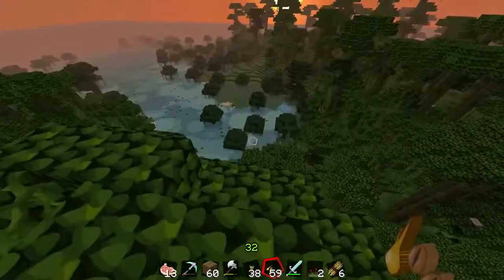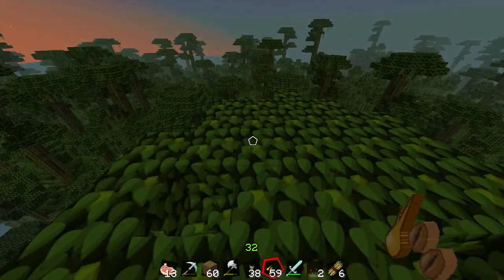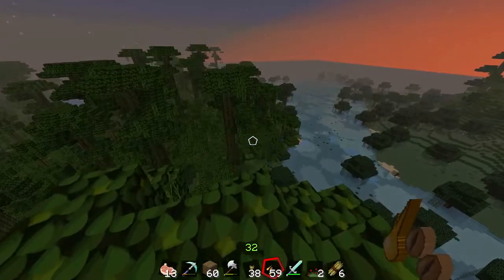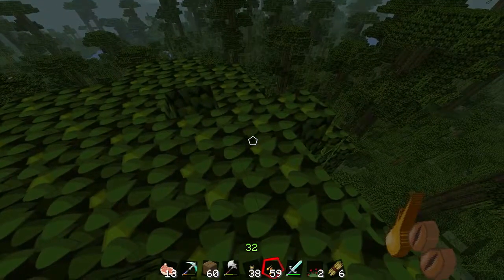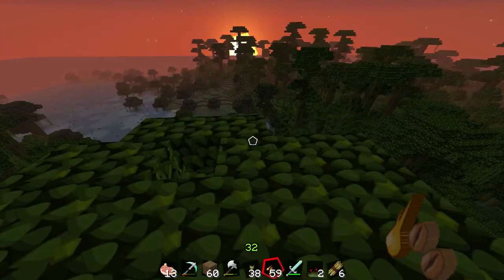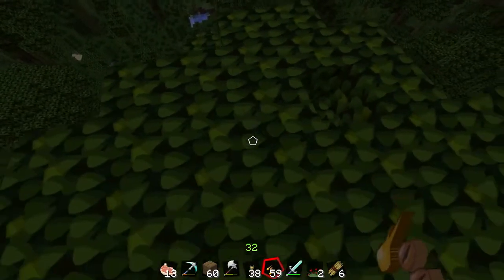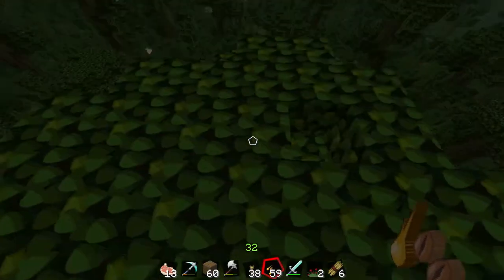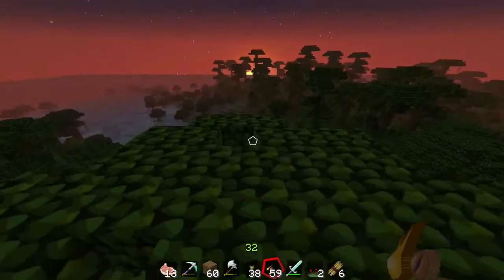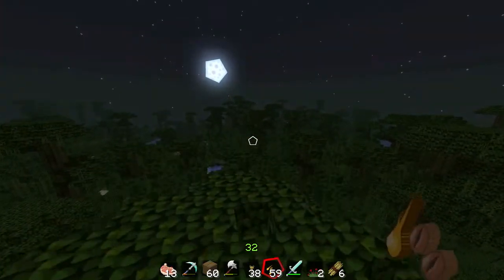One of my let's play series is set in extreme mountains, and that's very hard to build on — it gets tedious getting materials because you have to go up and down constantly. But if you create a good house on the mountain it looks really cool. It's not for new people — new people really need to stick to the swamp, regular forest, or snow areas.